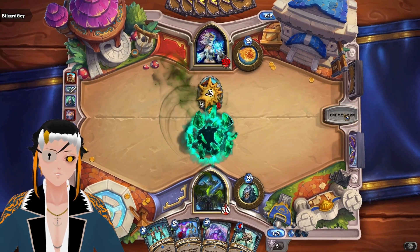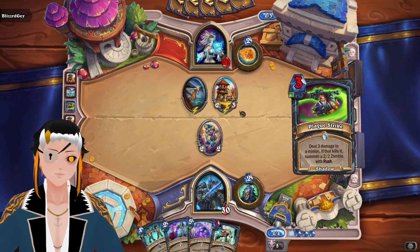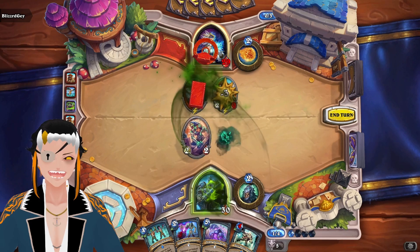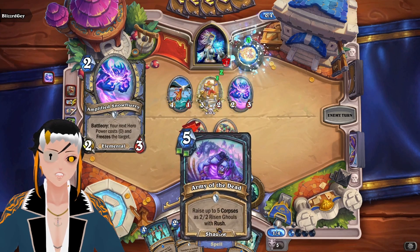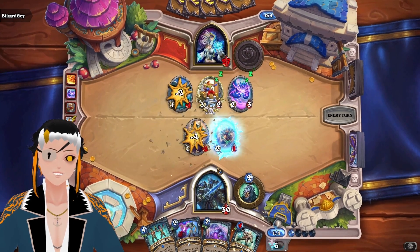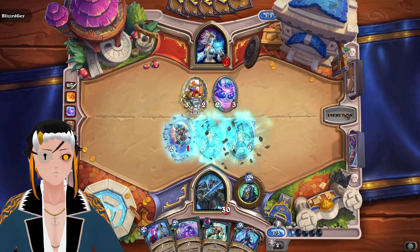Anti-Magic Shell getting hit is the worst thing to get hit there, but we get a 2-2 body. We get another Plaguestrike and kill that, getting another 2-2 body. We just go face again, plaguing away at their face. They're going to freeze one of our minions. We do have Army of the Dead, which is really nice. The Scourge is interesting - not sure if that's actually going to matter. We'll just put up 2-2 taunts. We should have actually used Army of the Dead, to be honest.